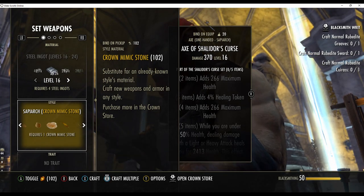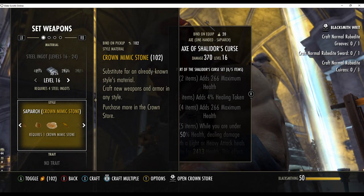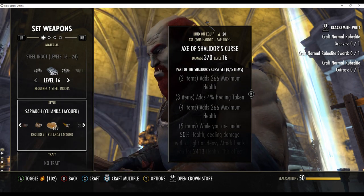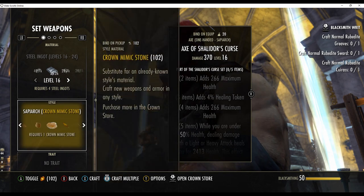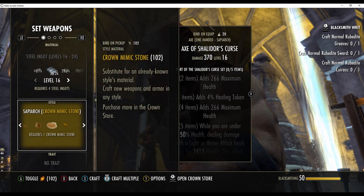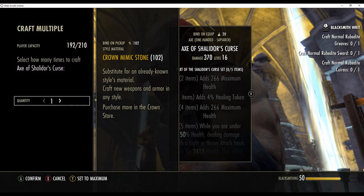The best items to make are those with expensive style items used in housing. In this example I am going to farm Kulanda Lecker. To toggle crown mimic stones you need to select the style name and click the option in the green circle on the menu. In this demo that's the A button.